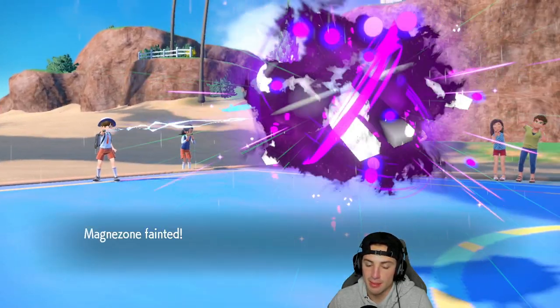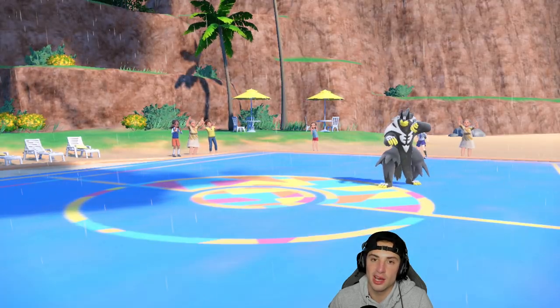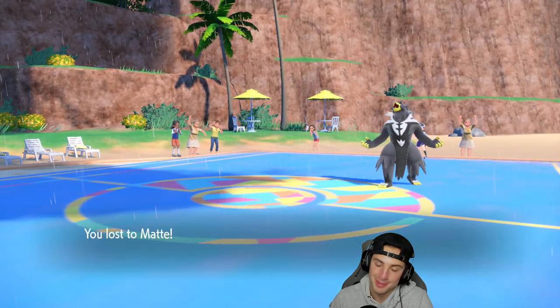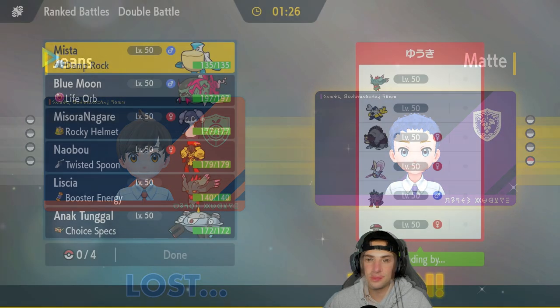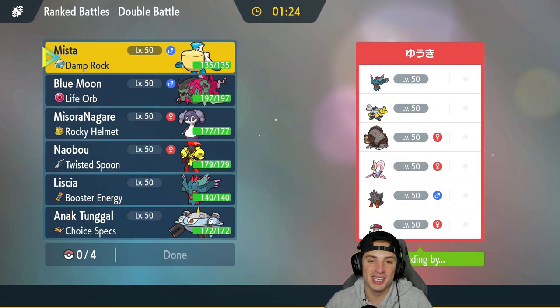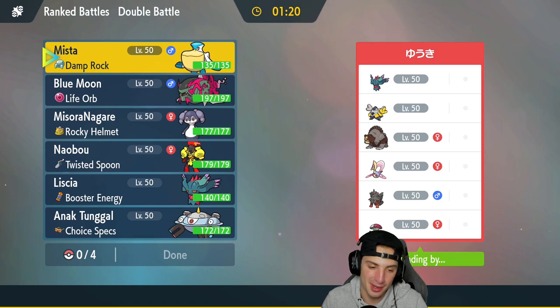Tailwinds are gone, rain has one more turn which kind of hurts. It is Urshifu — we're going to die to Surging Strikes all day. I can't Protect or anything and they get the rain boost. I'll go for Close Combat but forgot about the Rock Tera type — Close Combat would have KO'd us anyway. Surging Strikes KOs regardless. One and one — wish we would have won that battle because we played so well against some amazing Pokemon.